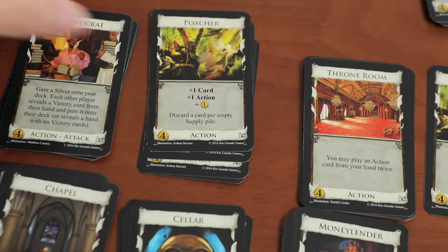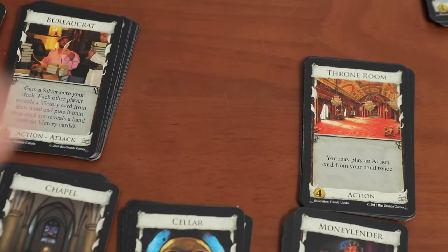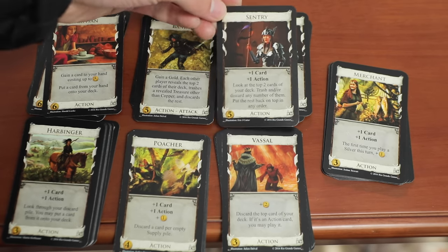Funnily enough, Poacher's pile is typically the first that runs out in a game because it's just that good early game. A similar unique design to Bandit and Poacher is present in all 7 new cards, which are all fun to play around.